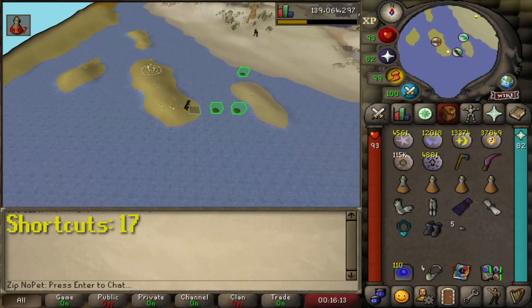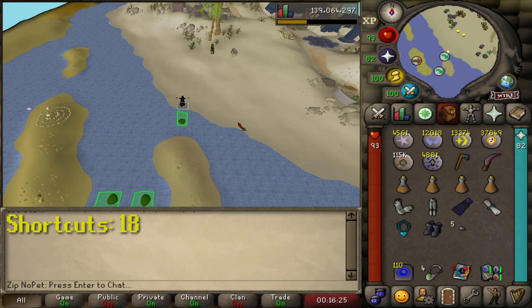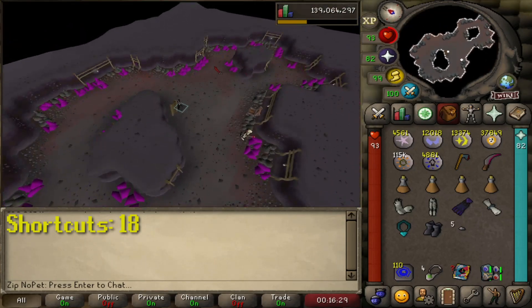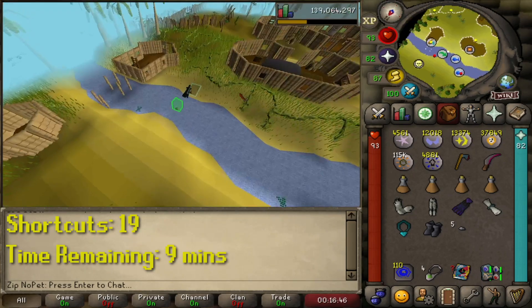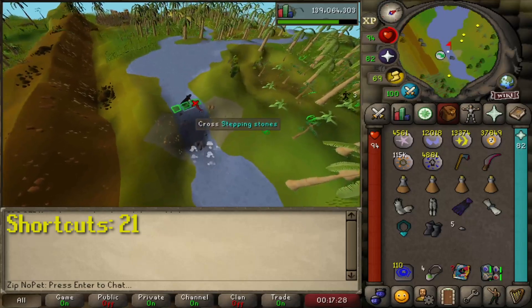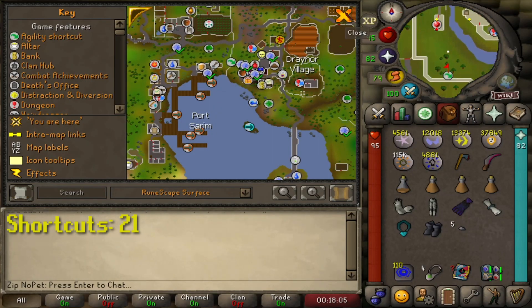I was reminded of the Necropolis shortcuts by Chooms of Alaska. I used my Karamja gloves to teleport to Shiloh Village, where I knew there were a couple of shortcuts. I crossed the river, climbed the vine outside of the shortcut, and then crossed the river outside of Shiloh Village. At this point I was running out of ones I had predetermined off the top of my head.